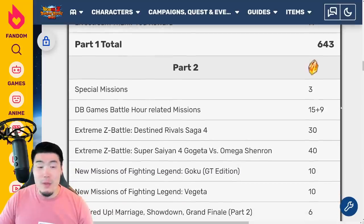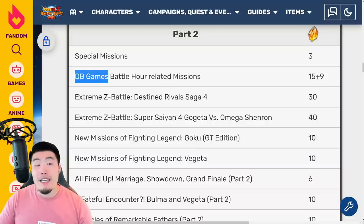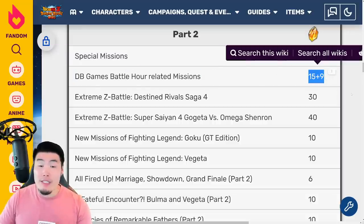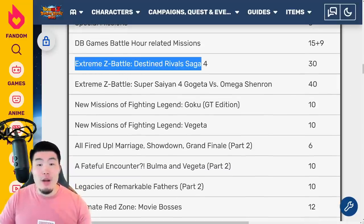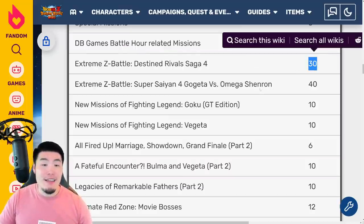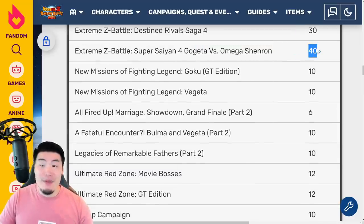Now jumping over to Part 2, we have some special missions for 3 stones. We have DB Games Battle Hour related missions, but this is actually not going to be applicable to Global just because the timing doesn't work out, so this is kind of irrelevant for our purposes. And then from there, we have a couple of Extreme Z Battles. The first one is Extreme Z Battle Destined Rival Saga 4 for Super Saiyan God Goku and Super Saiyan God Vegeta — that's 30 stones. And then we have Extreme Z Battle Super Saiyan for Gogeta versus Omega Shenron, and that's going to be 40 stones.